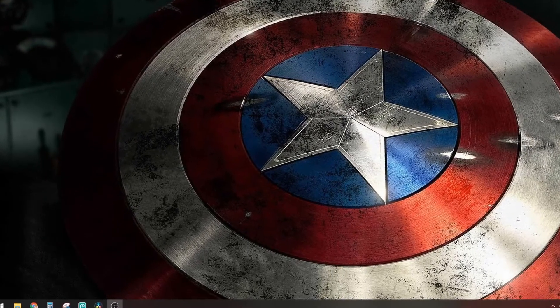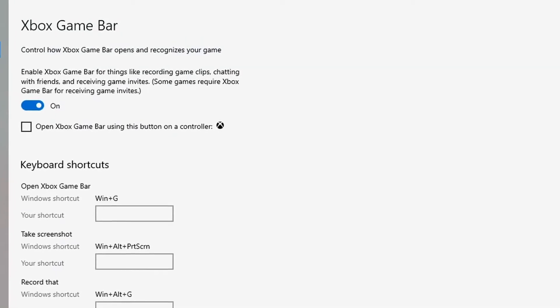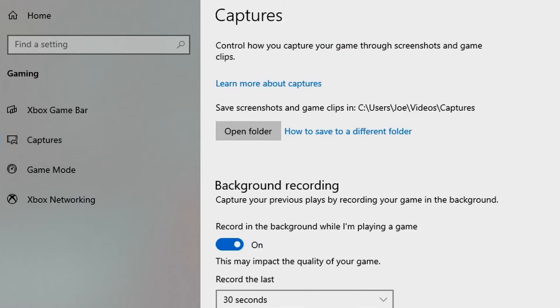To fix this, click on start, then type in Xbox, and then click on enable Xbox Game Bar. If you're not using an actual controller, make sure to go ahead and turn off the overlays and the controller options — while they don't necessarily affect performance they're really not helping you. From there, click on captures on the left-hand side and make sure you turn off the recording of your game footage while you're playing, because it's always running in the background even when you didn't want to record.